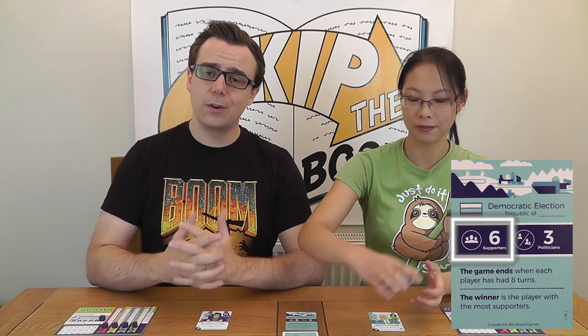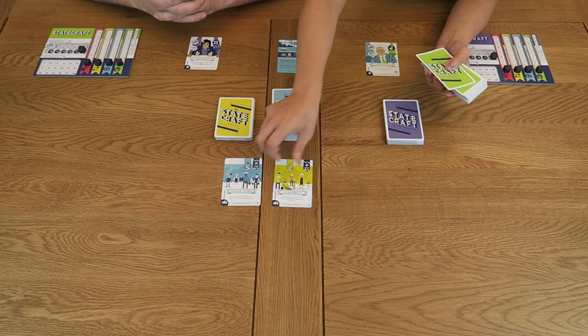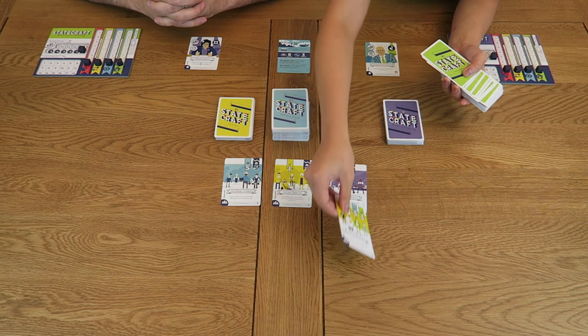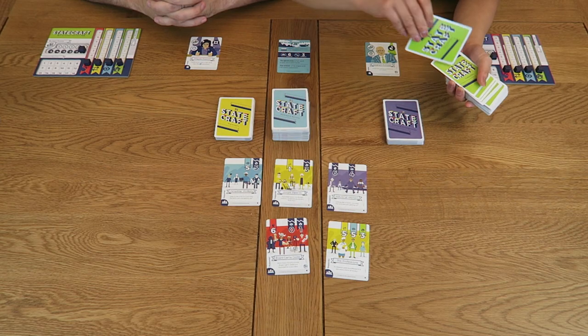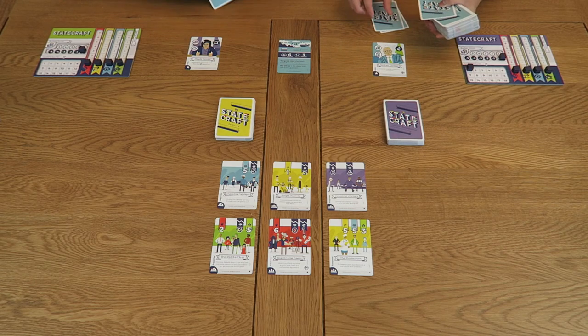Now we must find out who we're trying to gain the approval of by drawing a number of supporter cards. The scenario will indicate how many supporters to use during your game — for our game we'll be using six supporters. Draw these from the deck and place them face up in the centre of the play area, then return any unused supporters to the box. The policies and actions cards are how we will influence our potential followers — deal three cards to each player to form their starting hand, and these should be kept secret from the other players.